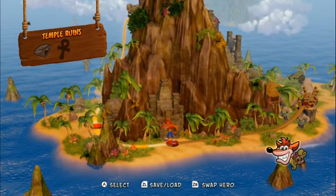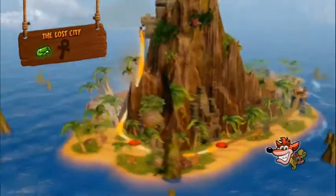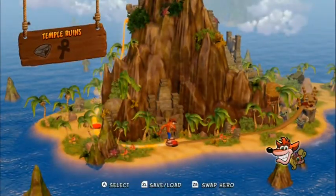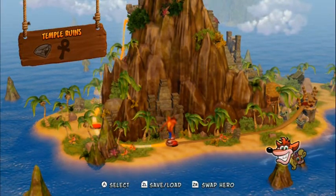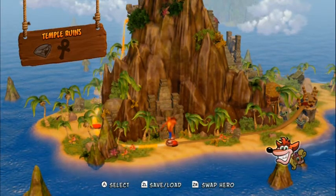Hello everyone! TrueBloodBase and welcome back to Crash Bandicoot Insane Trilogy. Last time it took a while but we got the green gem from Lost City and we went back to get a gem we couldn't get earlier now that we had the green gem. This time we're going to hope for a better run as we go to the Temple Ruins — hope for a better temple run, shall we say.